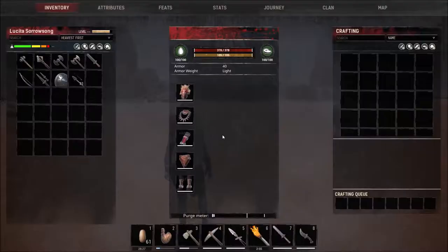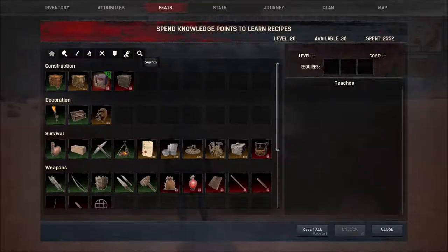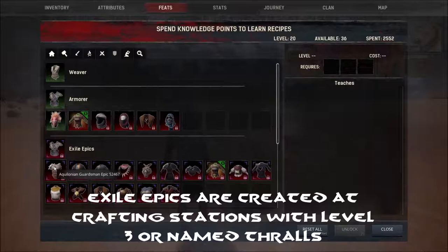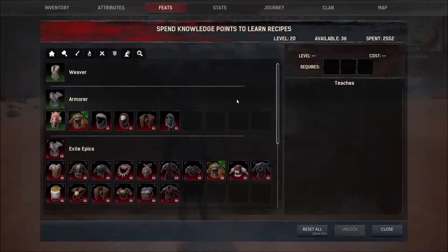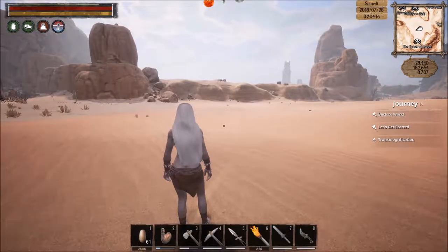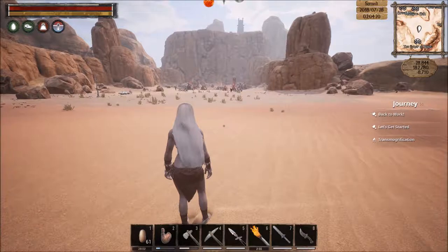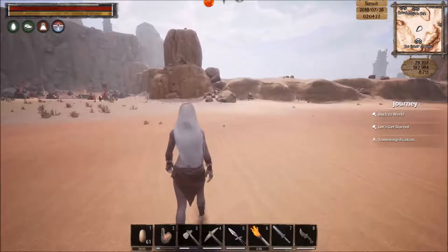Later on you'll get the upper grade stuff — upper grade armors like Raider armors, Nordheimer armors, the Greater Civilization armors, and then Exile Epics. These can be created by thralls if you get named thralls and stuff. So if you want better equipment than what you've got, that's named thralls. But that's not what we're focusing on here.